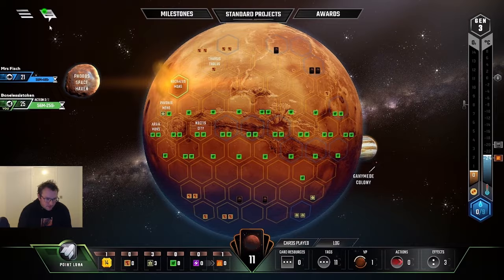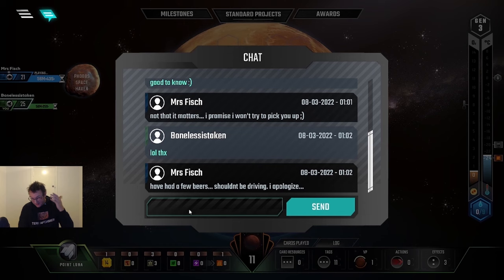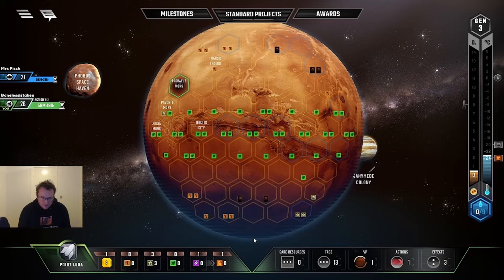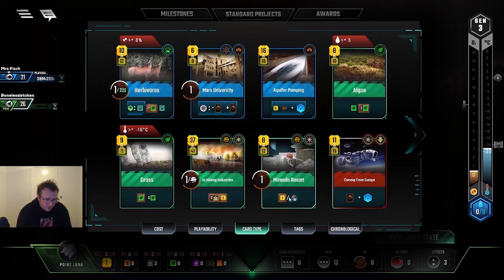This card basically has great production and a placement bonus, and I get a card with it — actually two cards because it has an earth tag. Then I place it on the Arcanus moons I guess, which also gives me a card, so very nice. Then here I'm just playing Hackers — it's only generation three so I think it's definitely worth getting the two mega credit production.